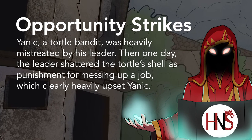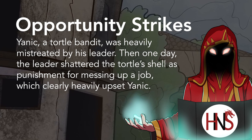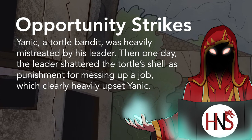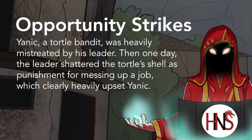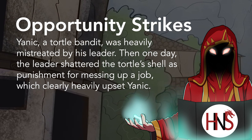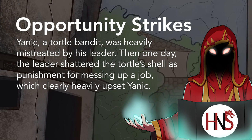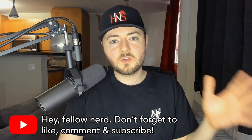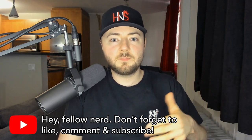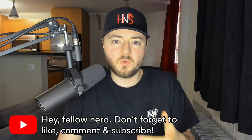As Izith plotted for a way out, the bandit leader was increasingly critical of one of his underlings, a tortle named Yannick. After Yannick failed to produce something for the bandit crew, the leader shattered the tortle's shell as punishment, utterly embarrassing him. Yannick was also the only bandit who knew how to speak primordial, and was brought on specifically to communicate with Izith.